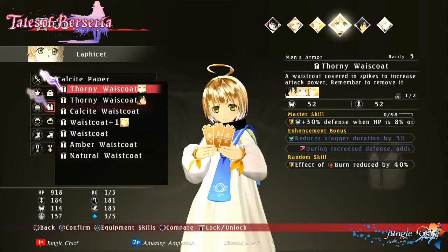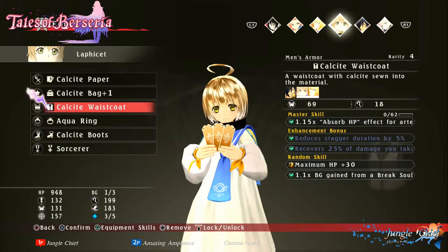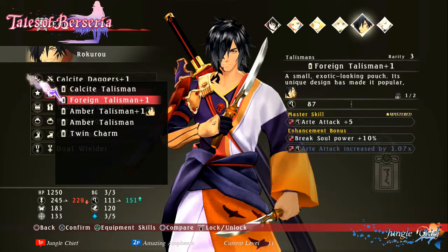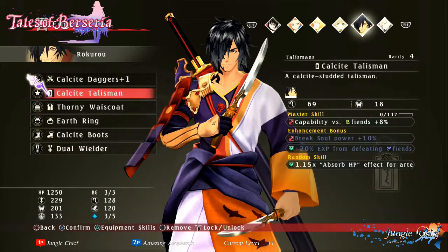What does the calcite waistcoat have on it? That's a really good skill. Capability versus fiends, yeah — a potus symbol.